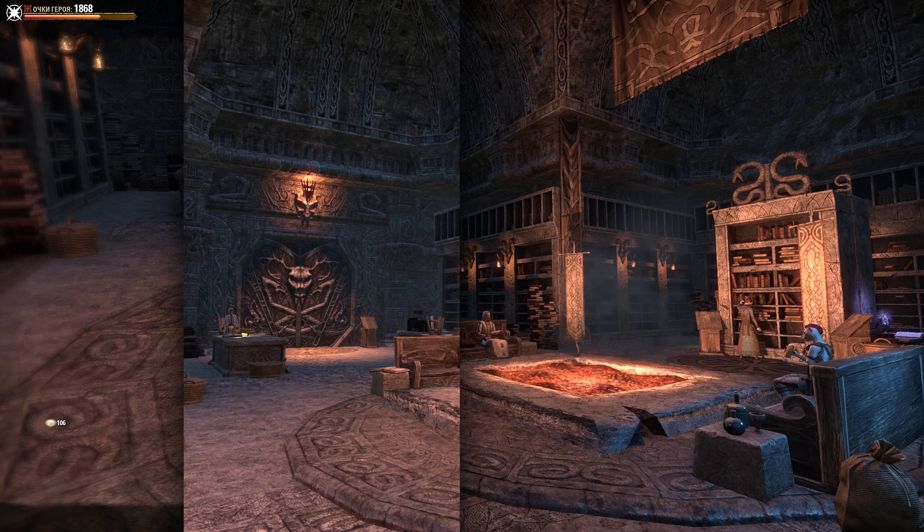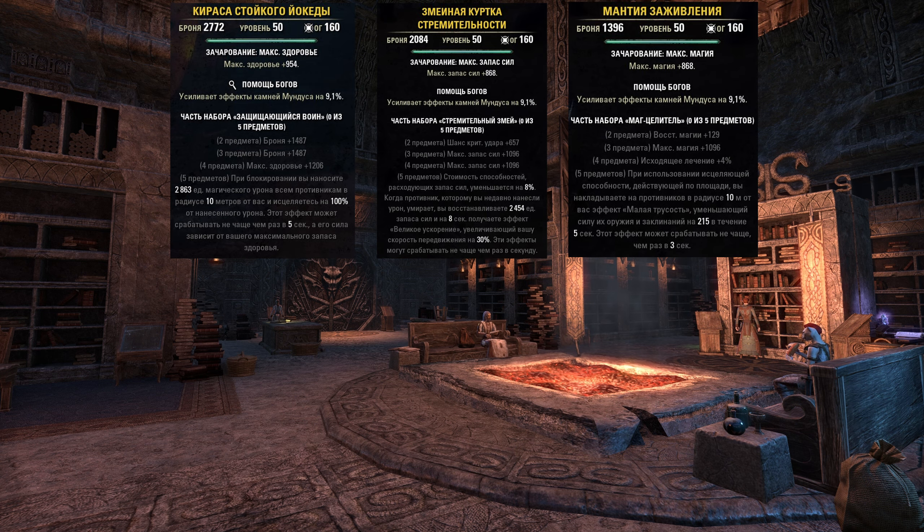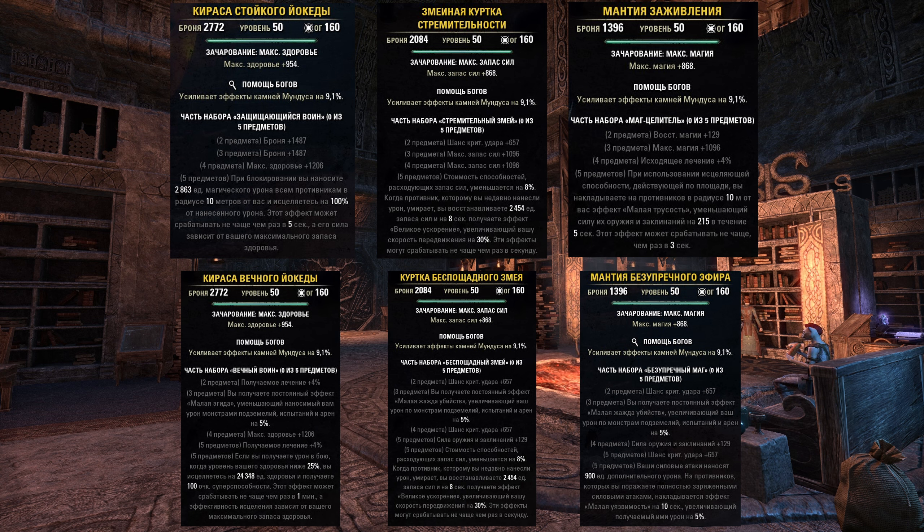Теперь о наградах. В достижениях имеется несколько приятностей: за обычное прохождение дают хорошую белую краску, за ветеранское — титул «Истребитель магов», а за спидран в 33 минуты выдадут ещё одну краску, только зелёную. Трифектов и прочей мути тут нет, всё довольно просто.